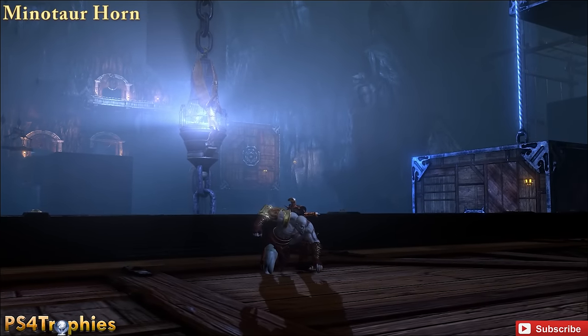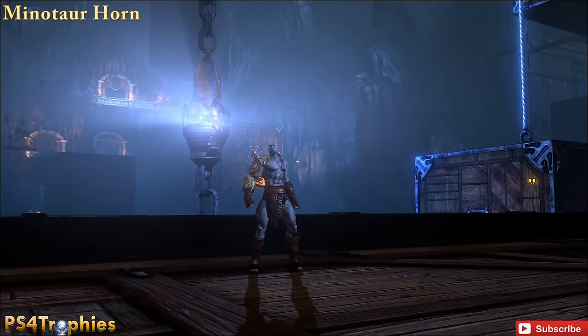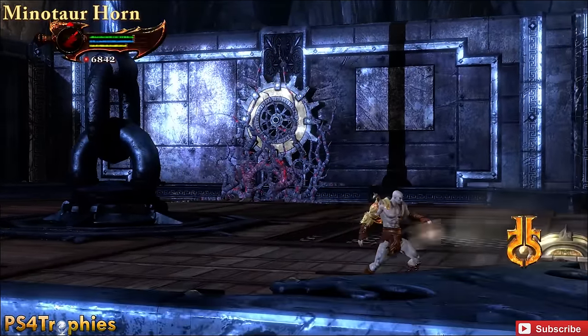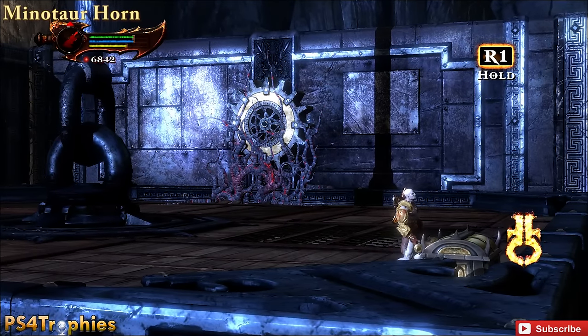The next Minotaur Horn is, once you get to this area — ultimately where the labyrinth is — you're going to drop down to this platform and then have to burn the brambles over there with an arrow. But in the back right corner, use the head of Helios to reveal this hidden chest.